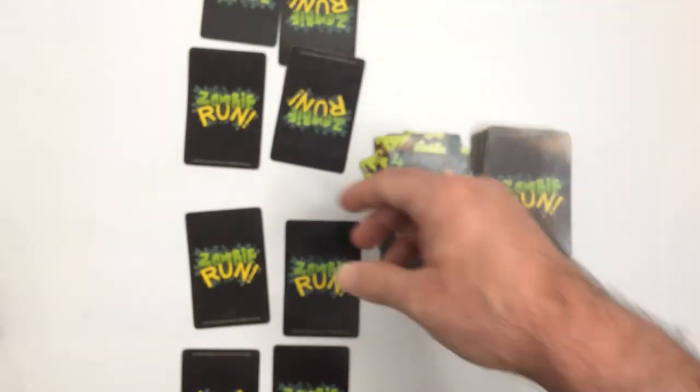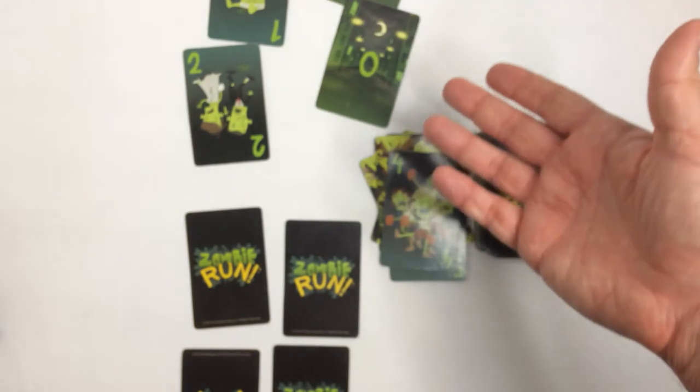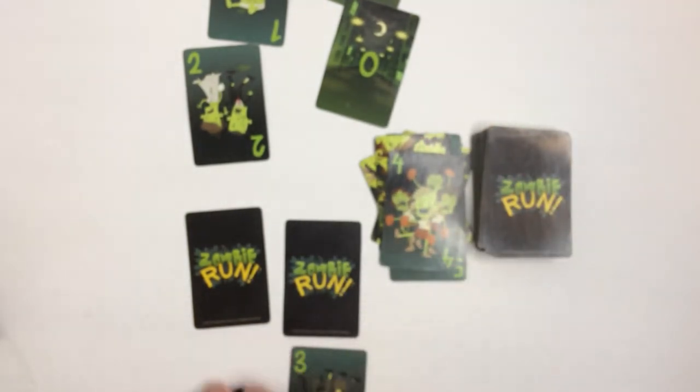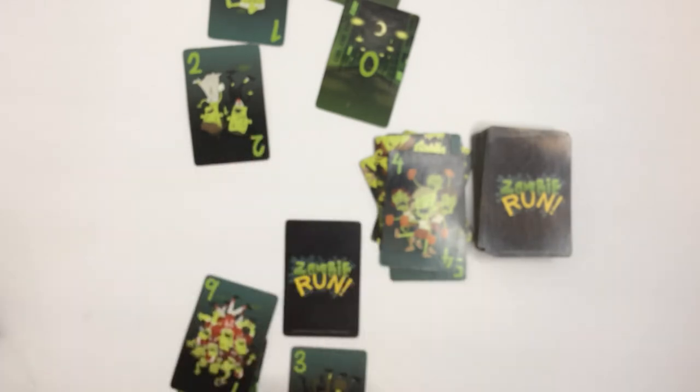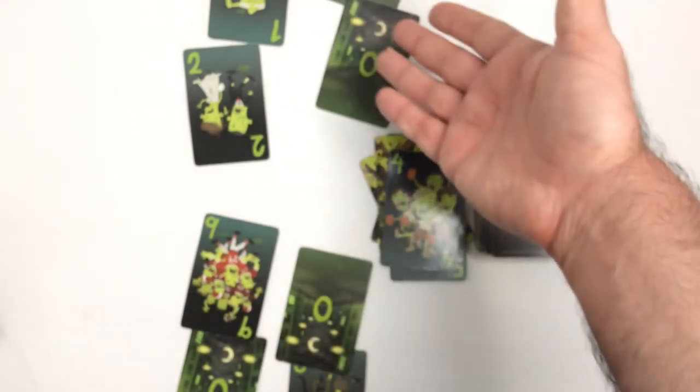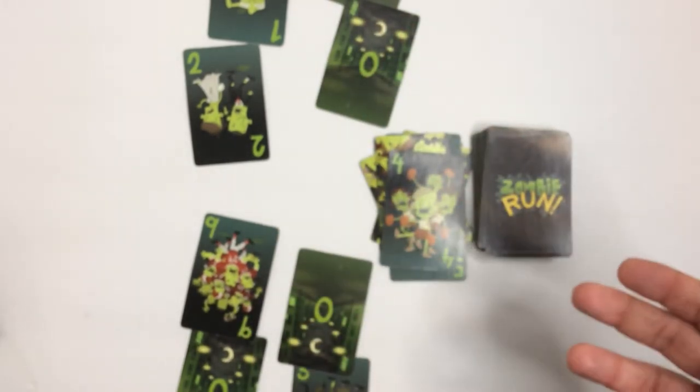Then he calls — 'I've got brains!' If you remember correctly: zero, zero, two, and one — he has three points. I already know I have a three, zero, a nine, and a zero — so I have twelve. He has three, I have twelve. You write that down and do it for five rounds; the lowest number wins the game.